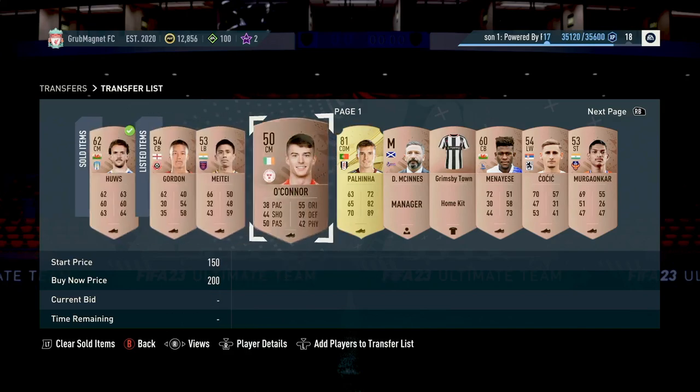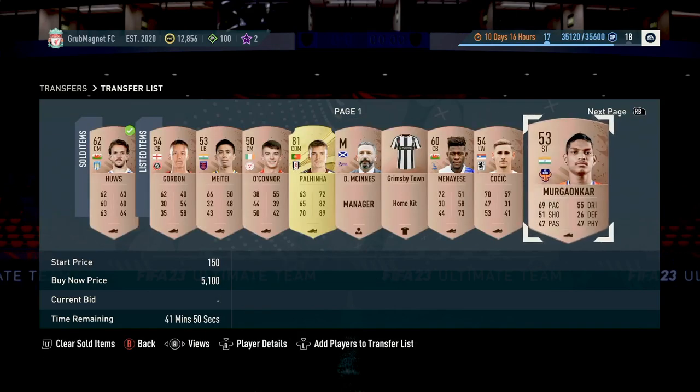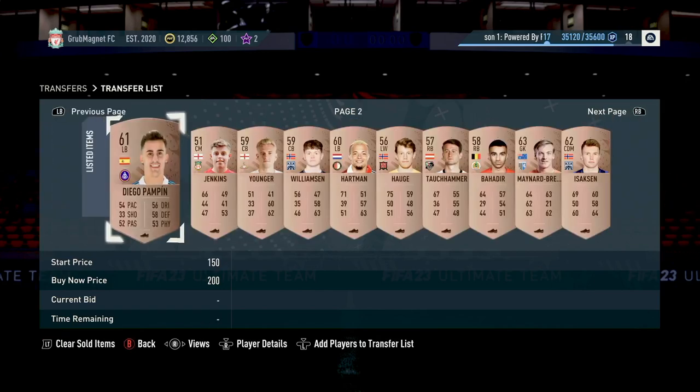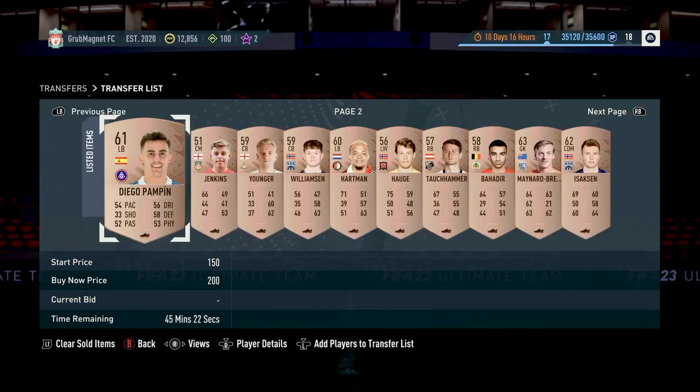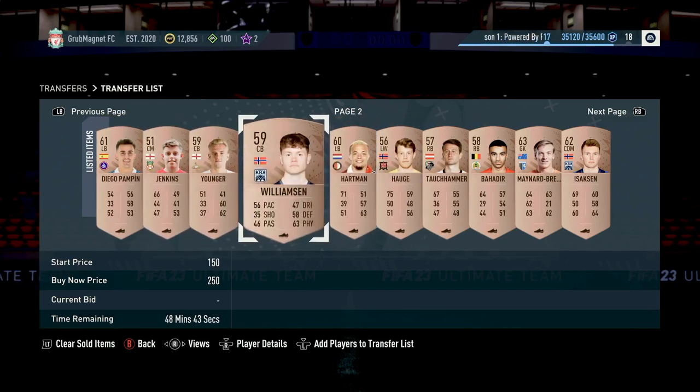So what I would do with these other ones where I've listed them a little bit higher — if they don't sell, I'd then drop them down to 200. And if they still don't sell and I want to get rid of them, I could just quick sell them for a smaller amount of money. Also if you do accidentally make a mistake where the buy it now is set wrong, when you relist them later you want to adjust that, but you can't relist them once they're already listed. So if you make an error, it's tough — you've got to wait until the transfer expires.